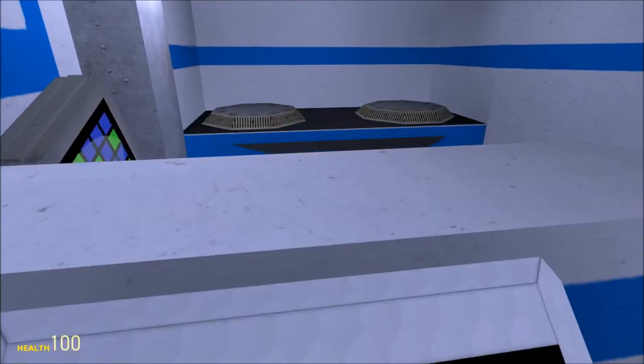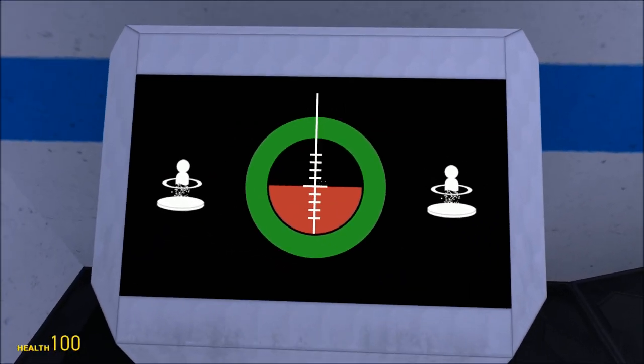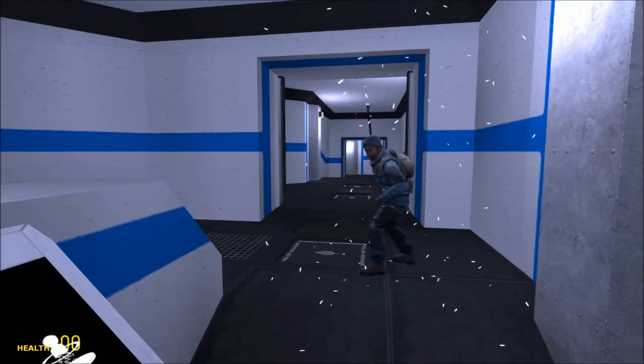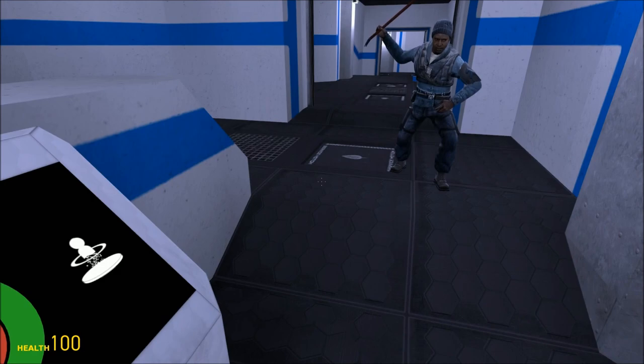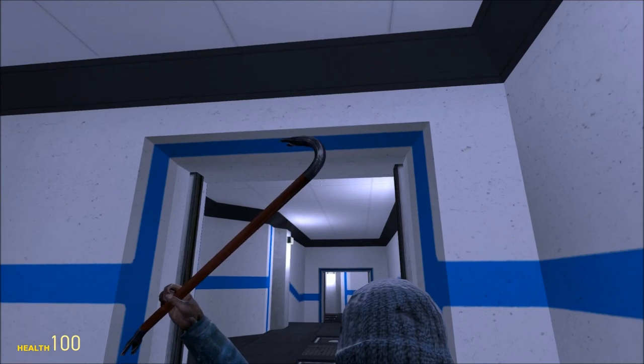Hello, and welcome to another developer walkthrough. This time we will be showing off the transporter room. With me is James. James? Oh my god, okay. Hello, John. Hello. That was ominous. I notice you're unarmed, John. I am, and I notice you have a really big crowbar.